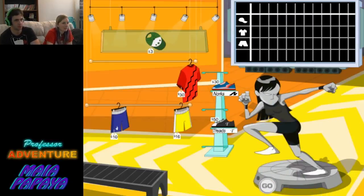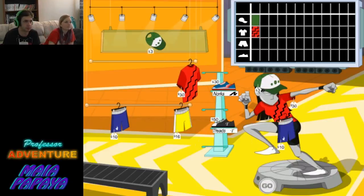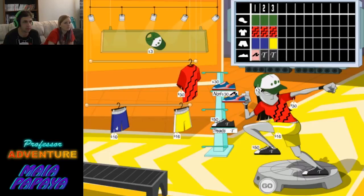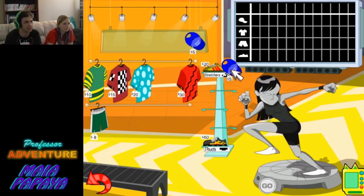How many different uniforms can you make with these clothes? You make each uniform on the mannequin and we'll record it for you on this chart. When you think you have all the uniforms, click go. Match Point is offering one type of shirts, one type of shorts, one type of hat, and two types of sneakers. What are all the different uniforms that can be made from these options?